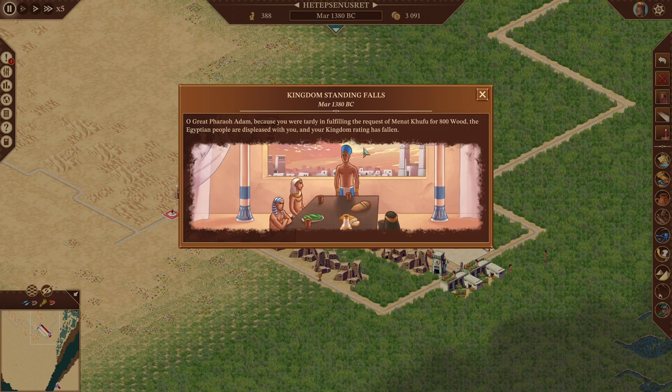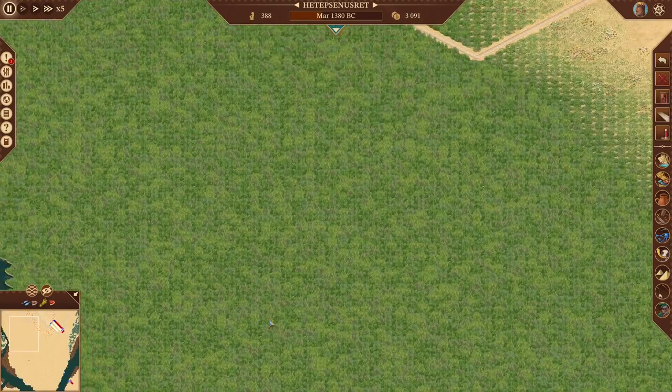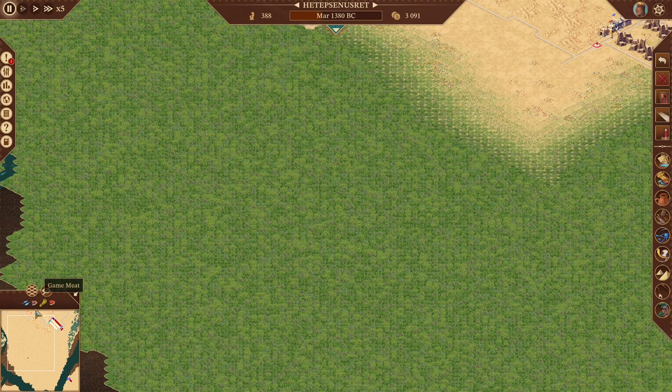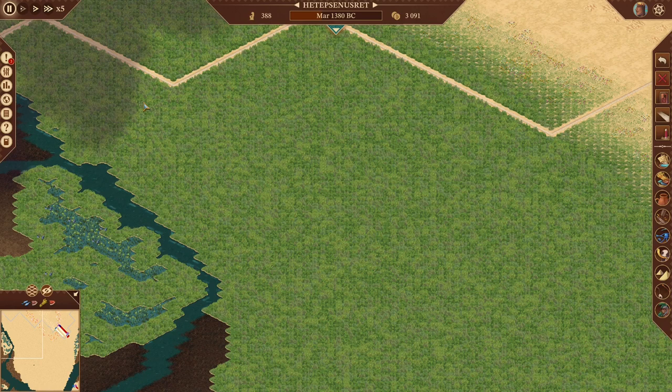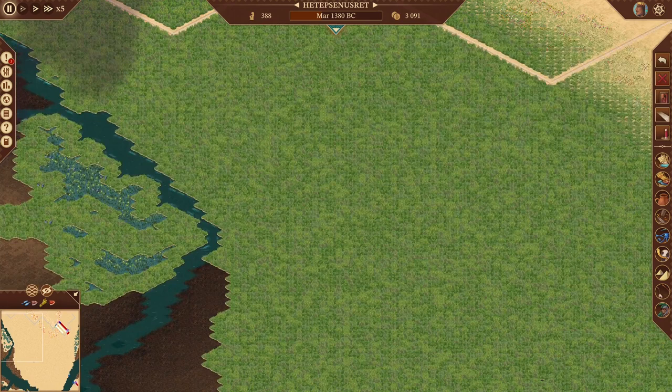We have a little bit of unemployment, which is good. My kingdom rating has fallen. I'm going to basically span my cities all the way across the map. My mouse died — sorry about that. I'm thinking I'll do all my cities across here, one pyramid over here, and one pyramid on the southwest island.